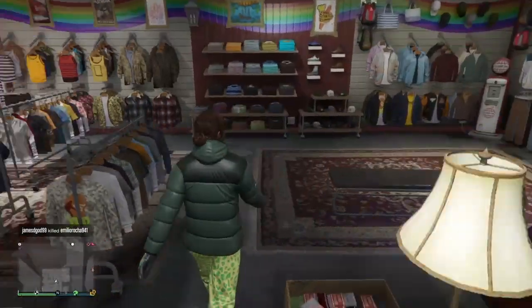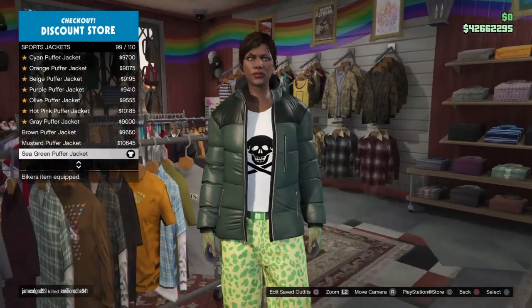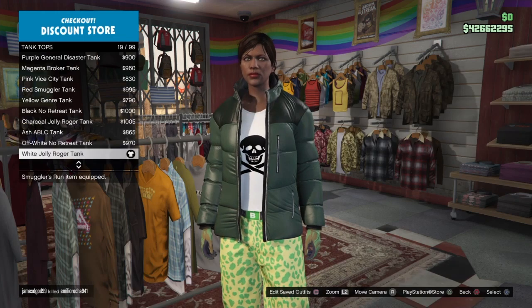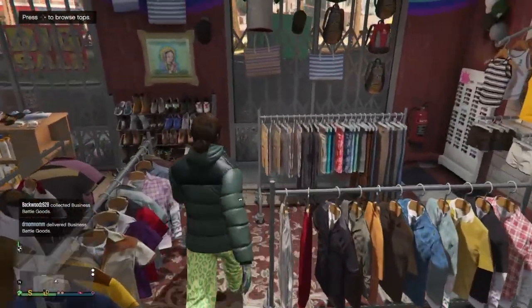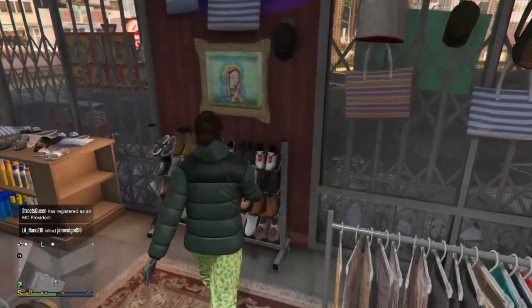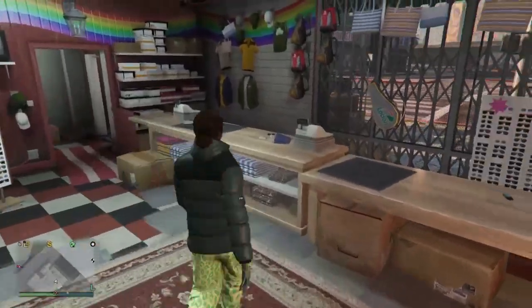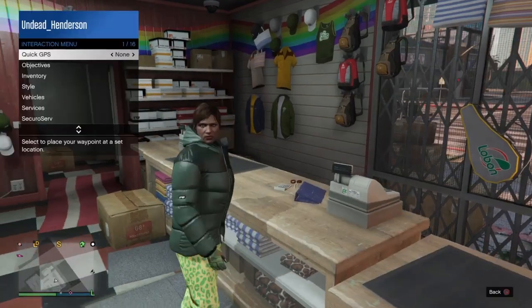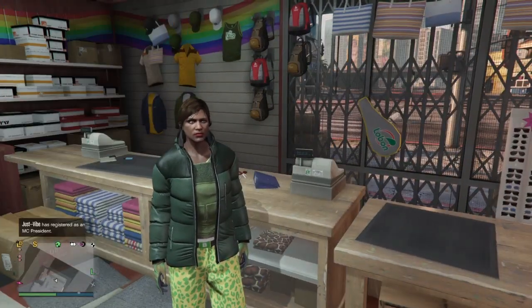Once you get to the clothing store, make the same outfit by going to tops, then sports jackets, and get the sea green puffer jacket. Go all the way down to tank tops and get the white Jolly Rocker tee. Then go to pants, into sports pants, and get the Spied Muscle pants. For shoes, go into sneakers and get the pink plain high tops. Finally, head over to accessories, go into gloves, and get the light woodland tactical gloves — that's a merge component. Then put on the heavy armor.